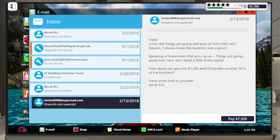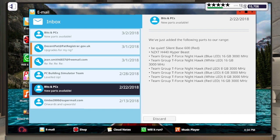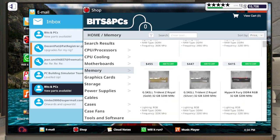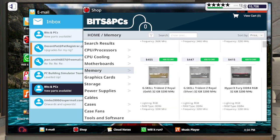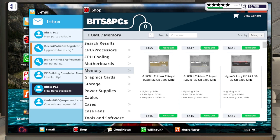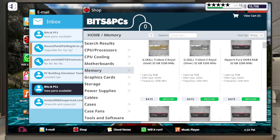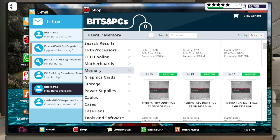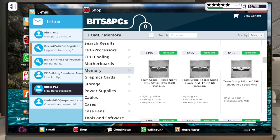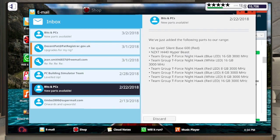We did level up a few times. We got T-Force Nighthawk RAM, which is like one of my favorite kinds of RAM in the game. First and foremost is the G.Skill Trident Z Royal - that's my favorite RAM to use, it just looks so clean, crisp, and sparkly. Nighthawk RAM is also really cool; I really like the wings on the heatsink.